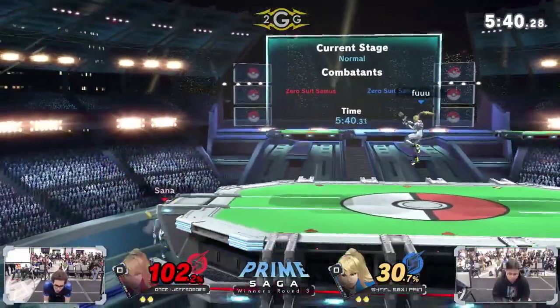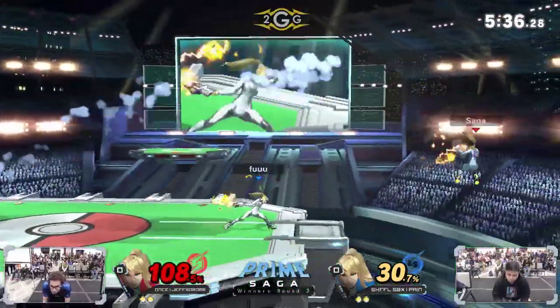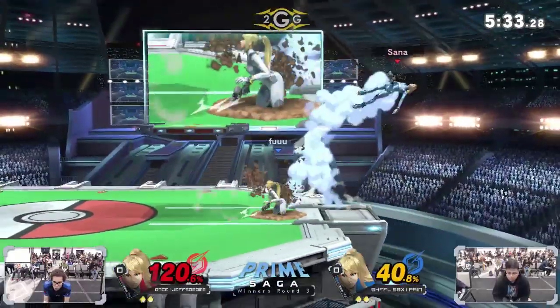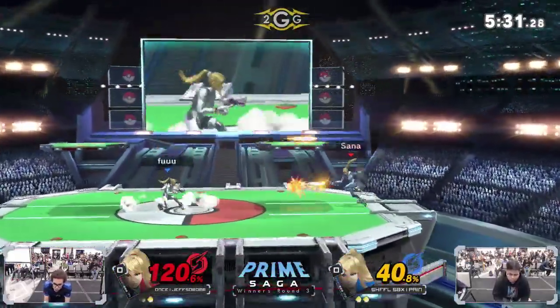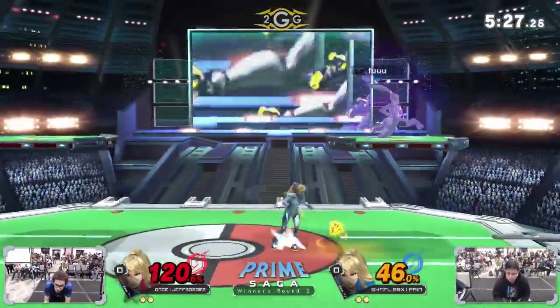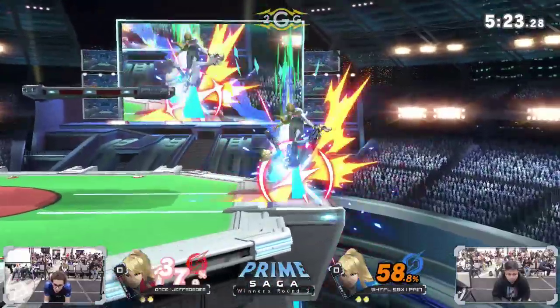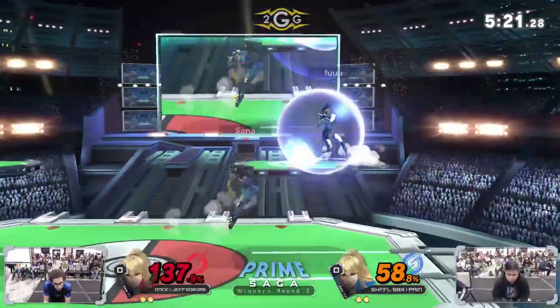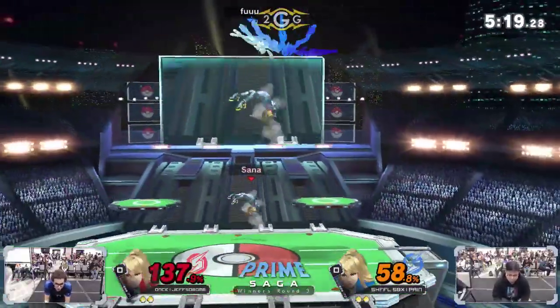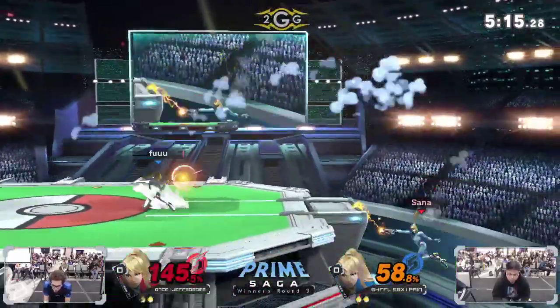That's one of the ways you can use forward throw — to put them in a tech situation and get some follow-ups. You just gotta be patient. Speaking of patience, Jeff's using that to make this match way more in his favor. Pain doing a good job of battling back. Really great trade for Pain — he got the down smash out in time and couldn't get the bury animation on the flip jump. They might be fishing for it at this point.